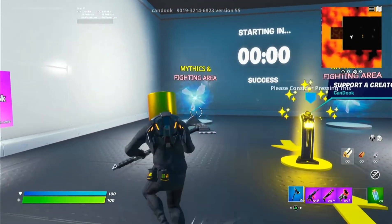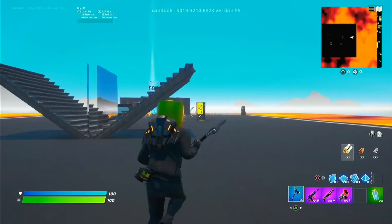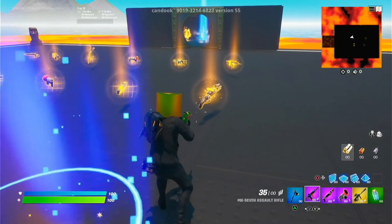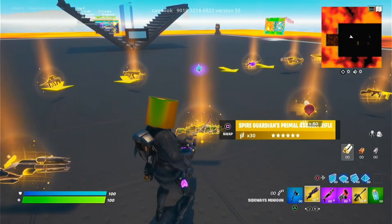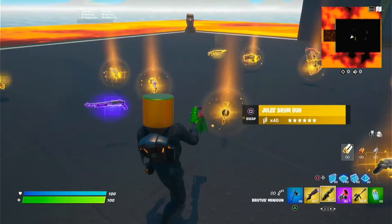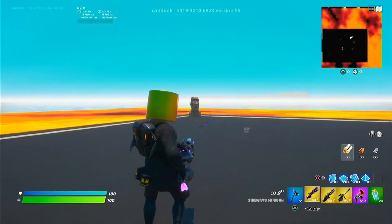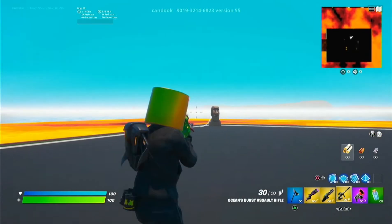Just pick any rift, whatever you want to go in. First thing, pick up any fast guns — or if you want, you can just have pretty much any gun. I'd rather just have these three. Then just shoot these little idols here to start the XP right here.